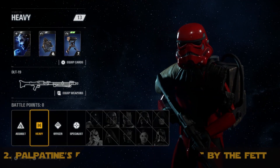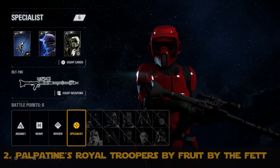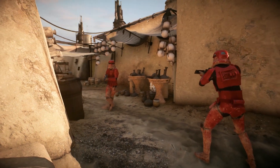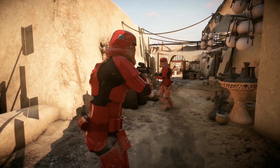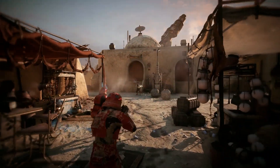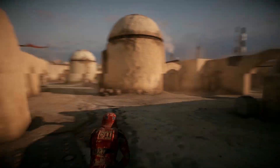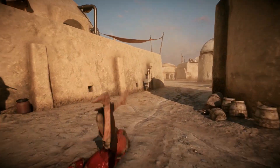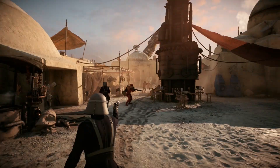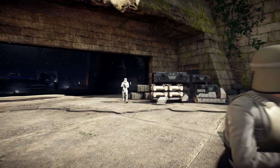The runner up this week is Palpatine's Royal Troopers by Fruit by the Fett — first off, great modder name. This mod is fantastic. There was a mod called Crimson Troopers featured on this list previously, but this red trooper feels 100% different and that much better. The color is meant to echo Palpatine's Royal Guards, and it does that and so much more. The officers get an outfit change as well. If Stormtroopers had looked like this throughout the movies, I feel like respect would have been easier.